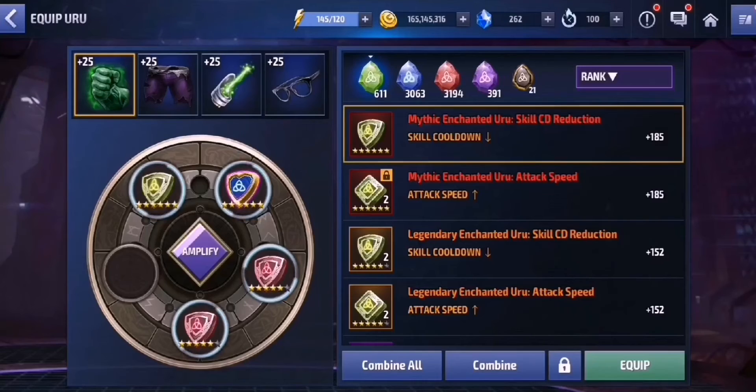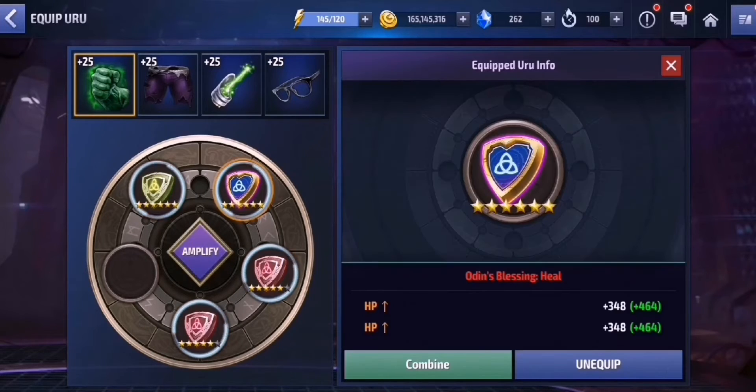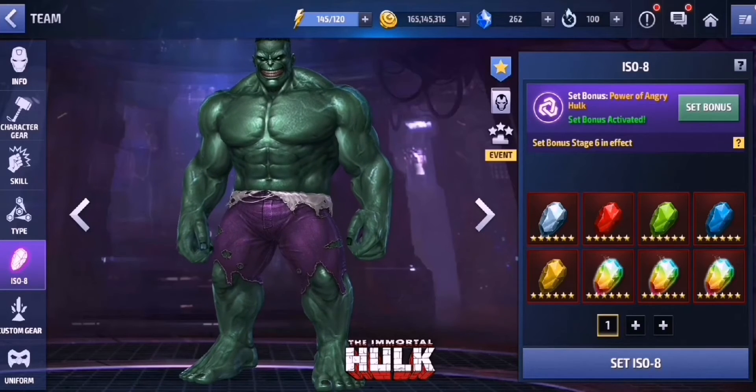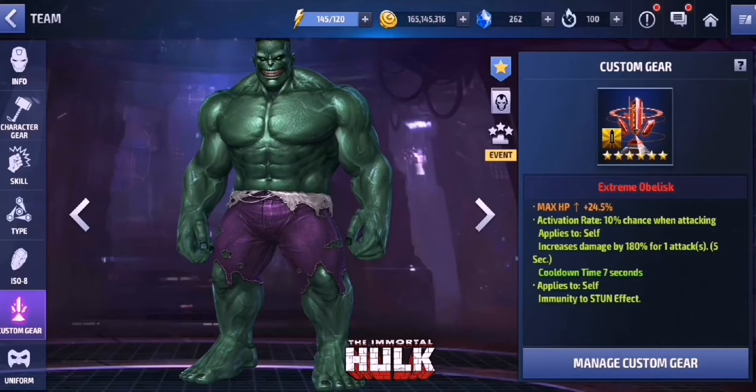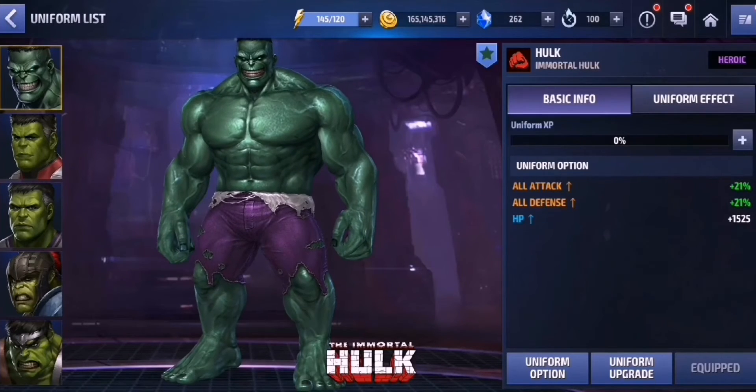All his gear are at 25. For his Urus, I equip at least 2 max HP Urus on each piece of gear with some skill cooldown, because I'm lacking skill cooldown, and 1 Odin's Blessing which is a double max HP. The reason I didn't equip physical attack Urus is simple — the Immortal Hawk's skills are based on the percentage of your HP, so physical attack Urus just can't help you at all. And then we have Stage 6 Power of Angry Hawk ISO set, and just a normal Obelisk 180% damage proc with max HP. His uniform is at Heroic level with some max HP as well.